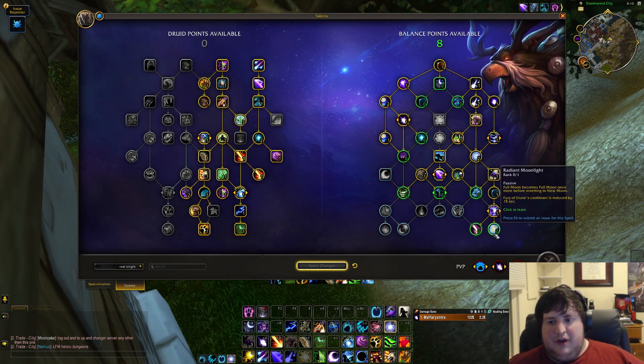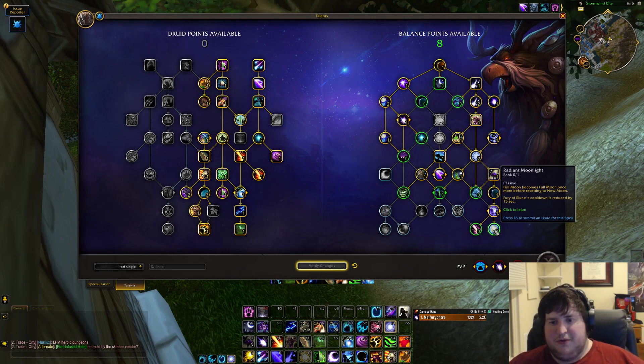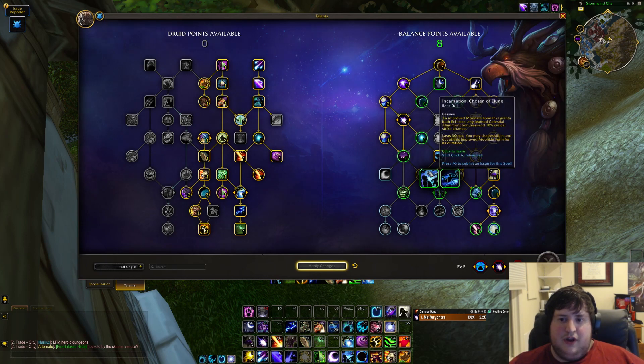Radiant Moonlight also reduces the Fury of Elune cooldown — it's fairly strong but just not enough value for the point given the other things available. Continuing down, we have the choice node between Convoke and Incarnation.